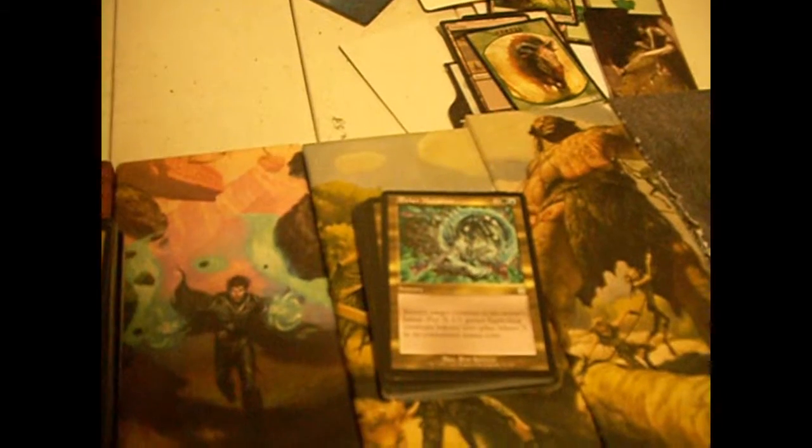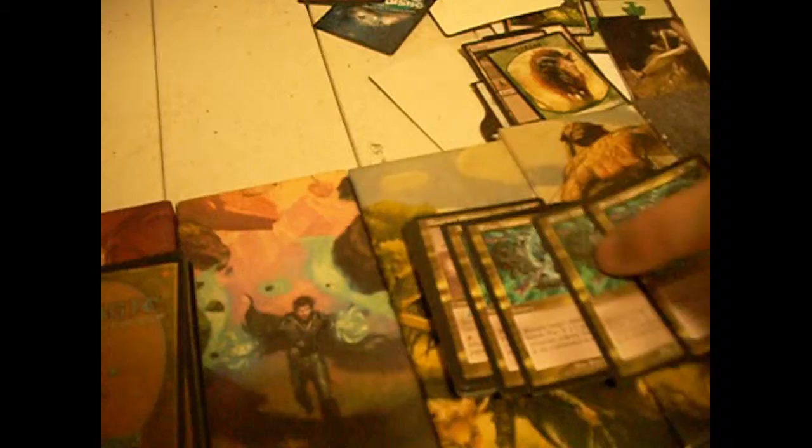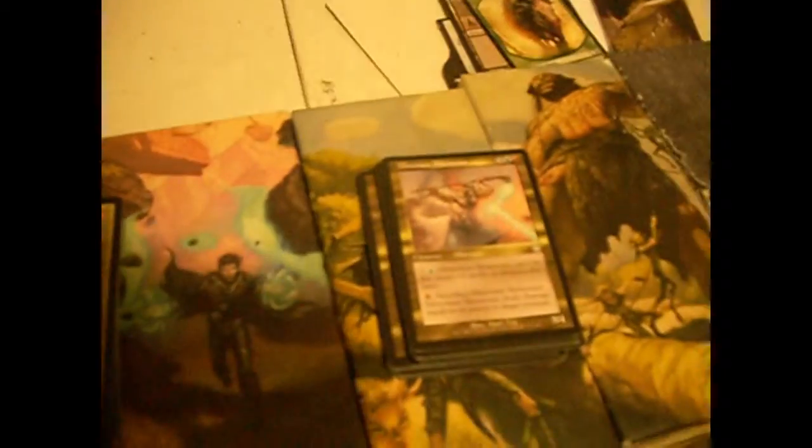Aether Mutation — three colorless, green-red sorcery. Return a creature to its owner's hand and put X Saproling tokens into play, where X is the creature's converted mana cost. It's not bad, a little on the high end of the mana curve. Minotaur Illusionist — three colorless, blue-red, 3/4. Pump a colorless and a blue for shroud till end of turn. Pump red and sacrifice him, and he deals damage equal to his power to target creature. He's okay — I like him just because he's a Minotaur. He's a playable Minotaur, unlike Minotaur Tactician which is dangerously close to unplayable jank.